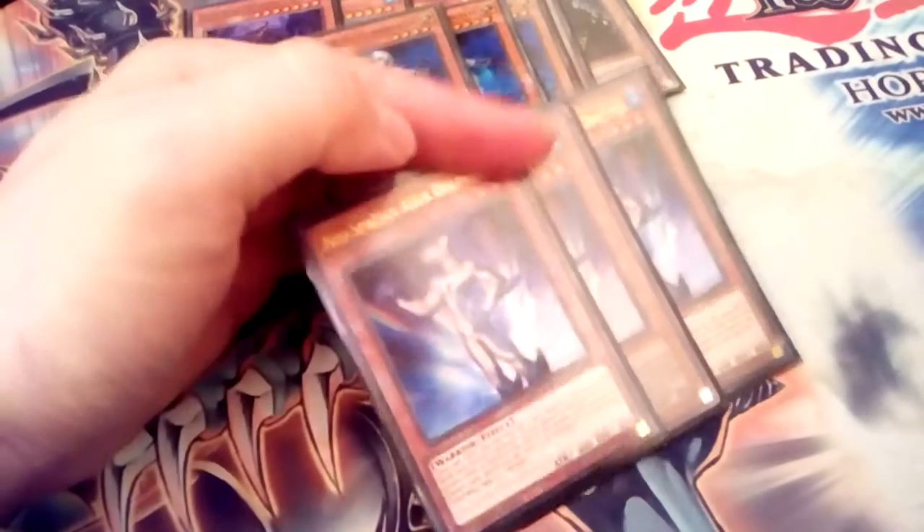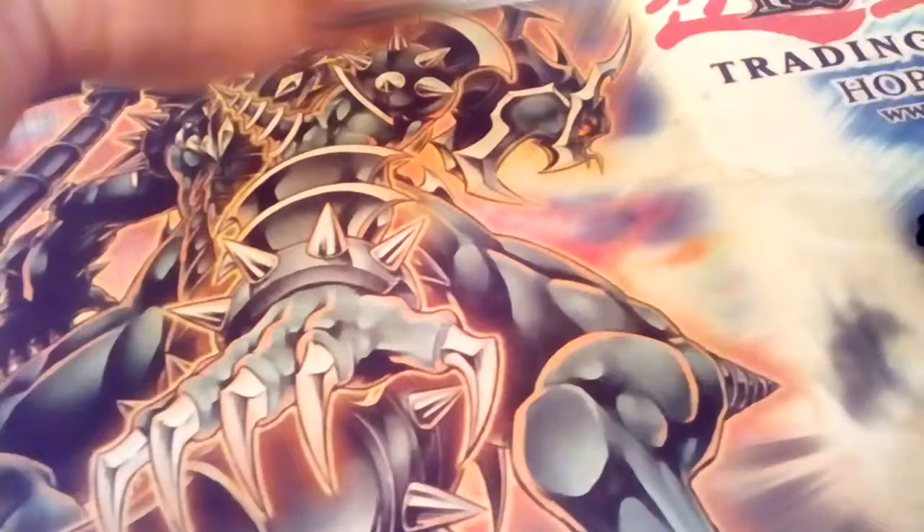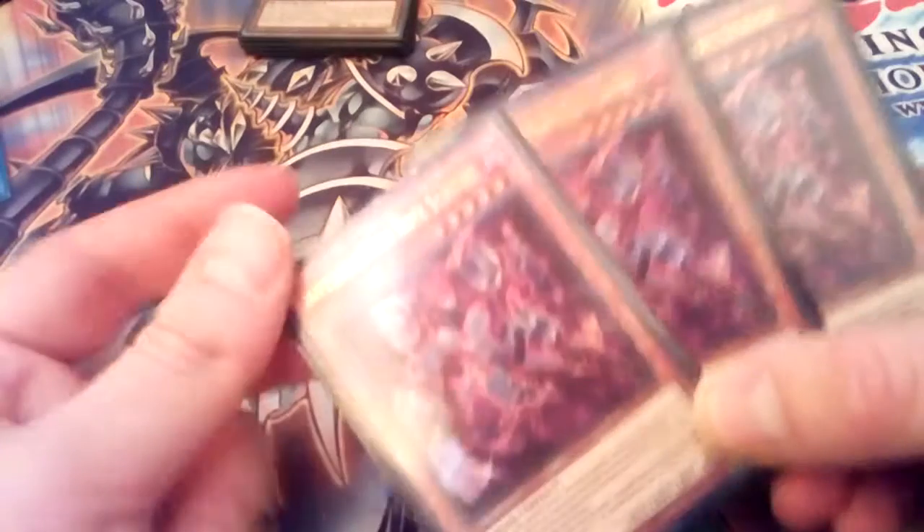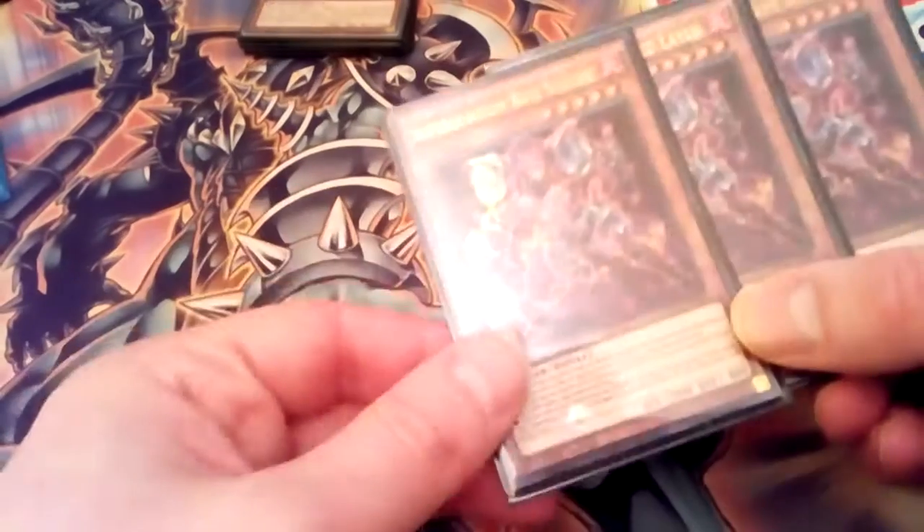Free Connector, free Aquedolphin — it's pretty self-explanatory. Summon off Connector, discard a card, and it's level three as well for Bamboozling. Free Red Layer as an extender — it's really good. You only really need two because you can summon it, special summon it, and then if it gets sent to the graveyard you can get another one back.